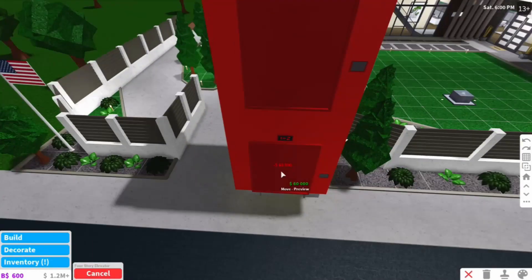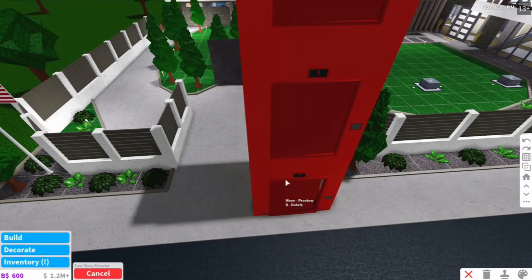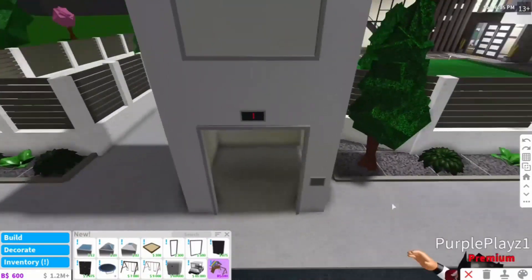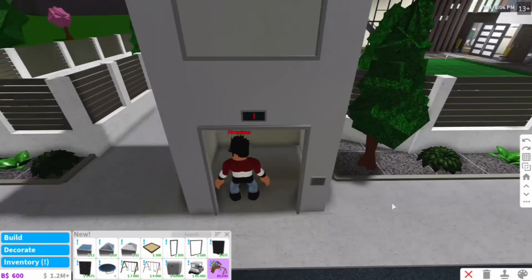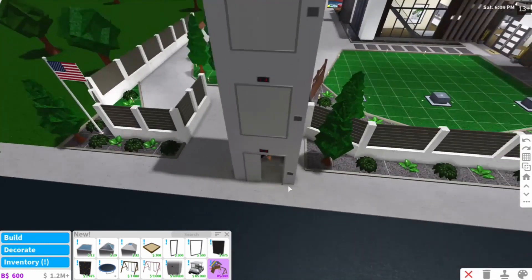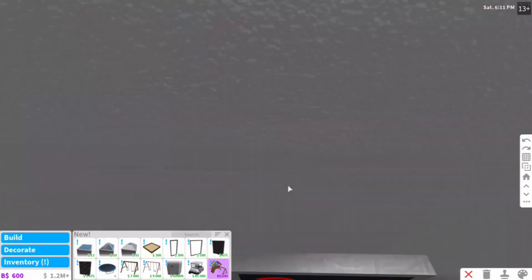We also got a four-story elevator. Byron, try and get in this elevator — it's poking out. There you go, try and go to the fourth floor, go on. I'm gonna watch you from the inside — I can see you going up.